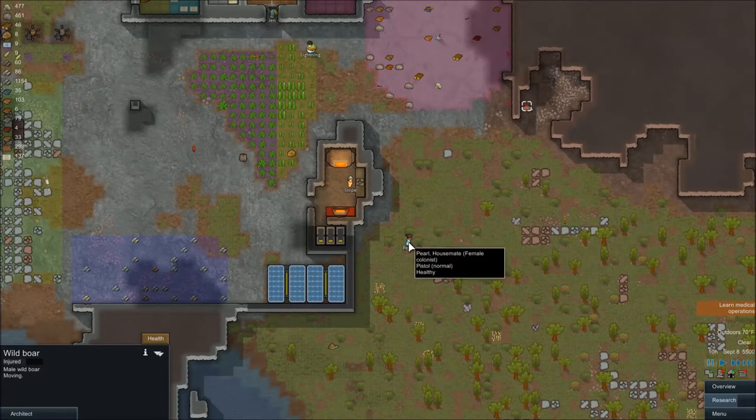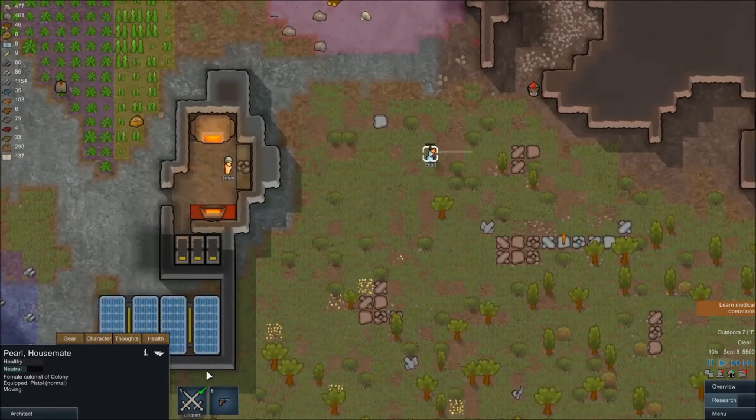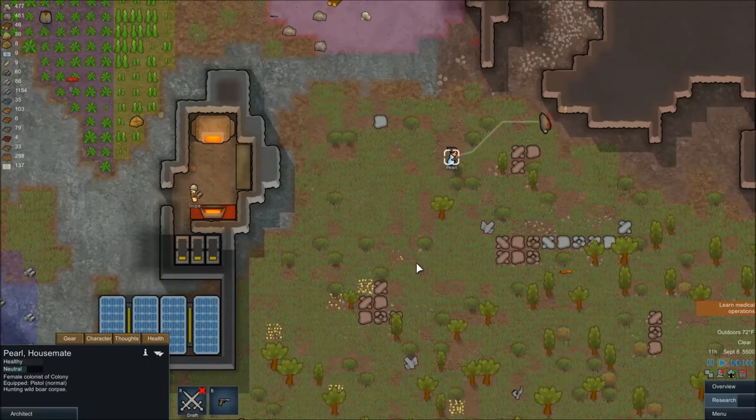She's trying to get a better view of him. So what you're going to want to do to fix this problem is draft her, run her up closer, and then click undraft. And that will help a lot because they'll run up. And it's going to be wounded.